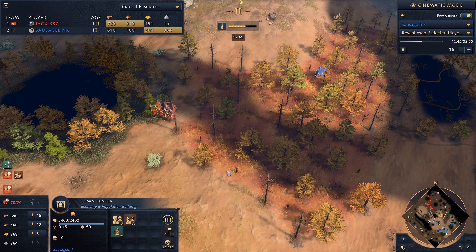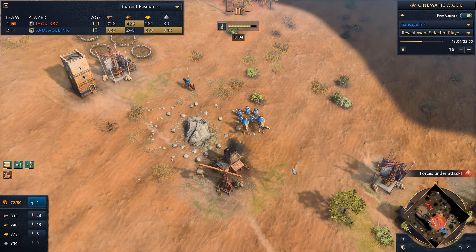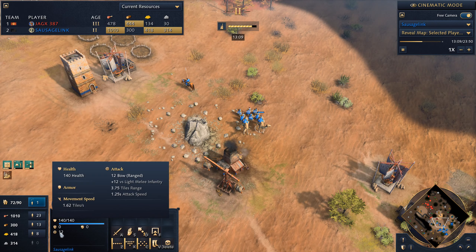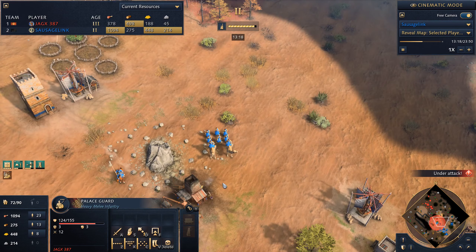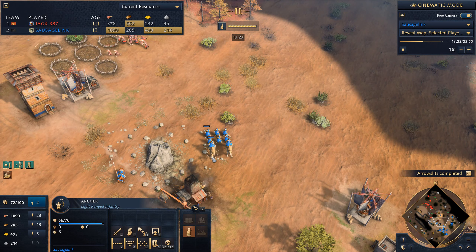My scout notices his army coming through, and I need to pull these villagers because the Nest of Bees will fire on them. I grab them and send them to another berry patch. I have so many resource options — I should stay mobile. I consider making camel archers; they have a decent attack value and do really good damage against spearmen, and okay damage versus the Palace Guard. My regular archers are pretty much useless against Palace Guards, so I'd like more camel archers.